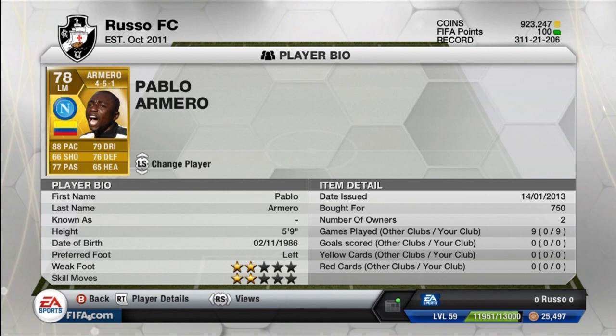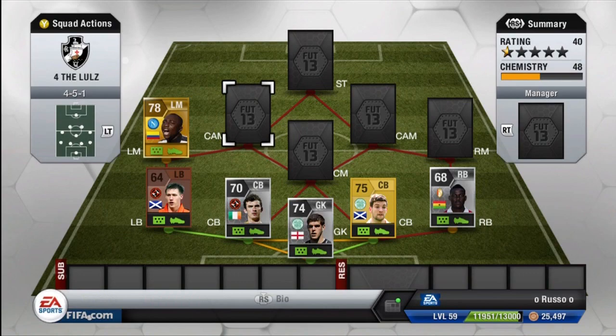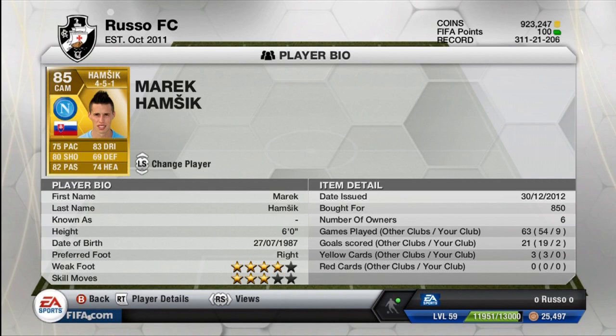Moving on to our left mid, we do have Pablo Armero. He was actually transferred from Udinese — he also has a left back card from Udinese — but we got the Napoli version. He has very good stats for his card, though he doesn't play that well because he has two-star weak foot and two-star skill moves. 88 pace is excellent, but imagine those stats at left back — absolutely ridiculous. You can also use Zuniga there, who is a Colombian left mid also on Napoli.